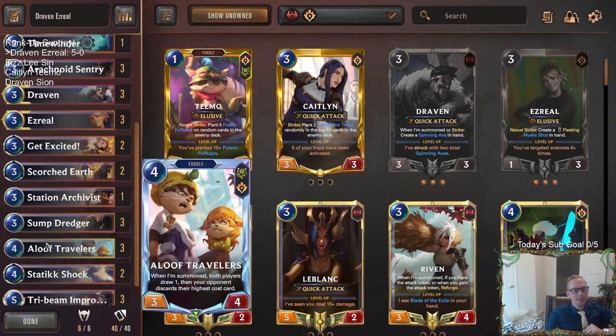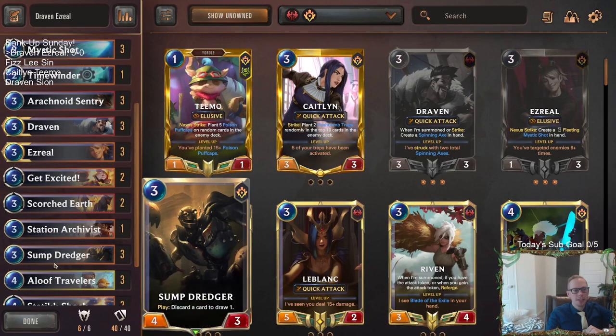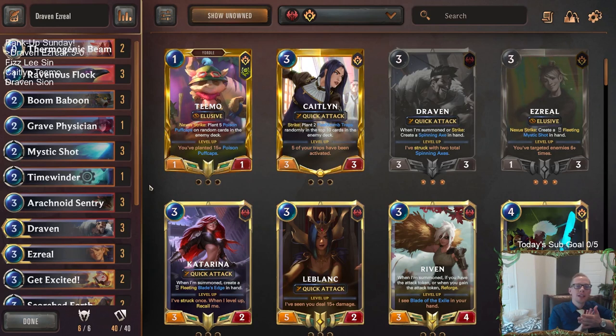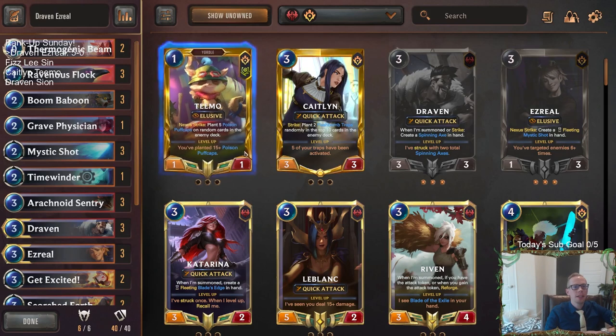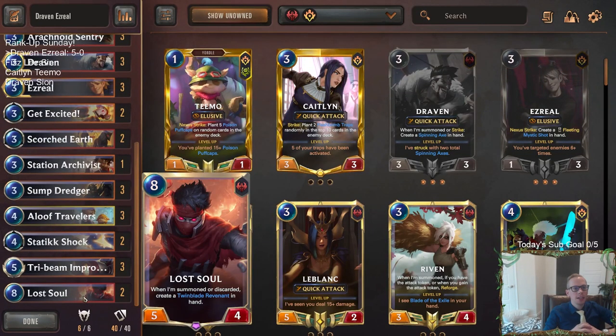Tri-Beam MVP. I was saying we could probably play the deck without Tri-Beam, but I think I'm probably wrong about that. Tri-Beam was awesome in many different games, and the Station Archivist really did a good job at different times — nice having this card as a one-of. That's going to be it for this first deck for Rank Up Sunday — great way to start the stream off. Those watching on YouTube, hit that like button and leave those comments. Let me know if you're continuing to play Draven Ezreal in the new meta and how you like the new upgrades: Grave Physician, Station Archivist, Aloof Travelers, Lost Soul. Thank you so much for watching — I'll see you for the next video.